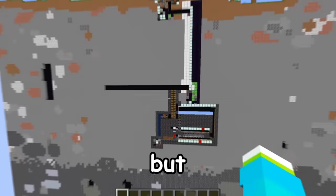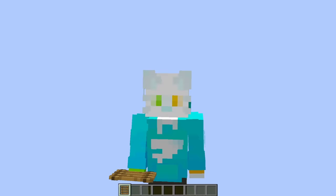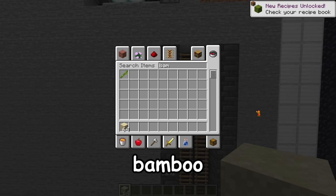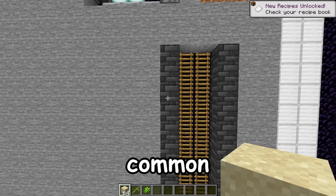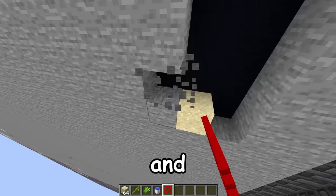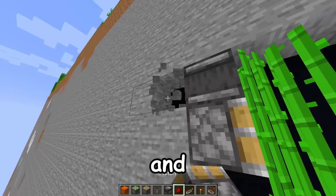Looking at this, I feel like we should be able to expand this ladder all the way up to here. I'm thinking the easiest farms we could do would be maybe a bamboo and a sugar cane farm and just do the common redstone one. So let's make a little cutout, put some sand here, and it should look something like this — an observer and a piston and then a piece of redstone.